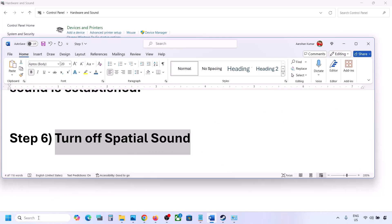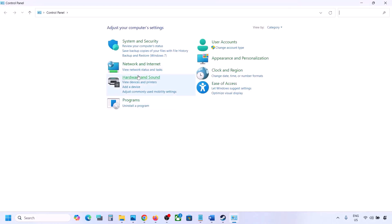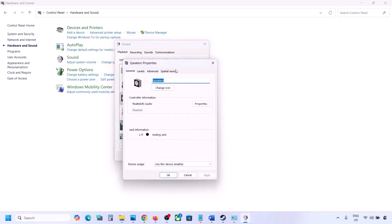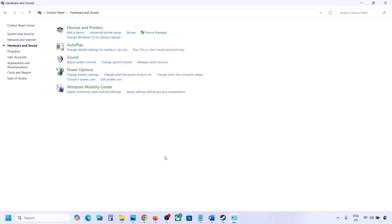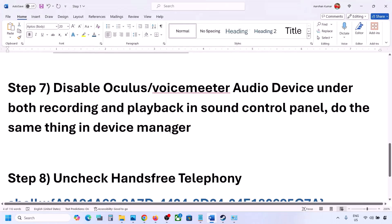The next step is to turn off Spatial Sound. Again, go to Control Panel, then Hardware and Sound, then click Sound. Select your speaker, go to Properties, and then go to the Spatial Sound tab. If it is set to Windows Sonic, turn it off and click OK. Or vice versa — if it is already off, try enabling Windows Sonic and check.